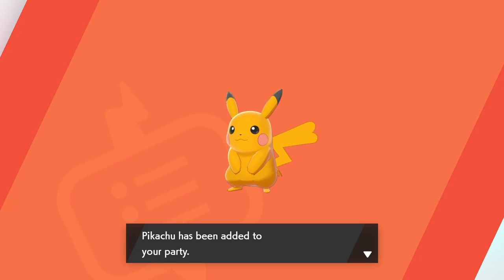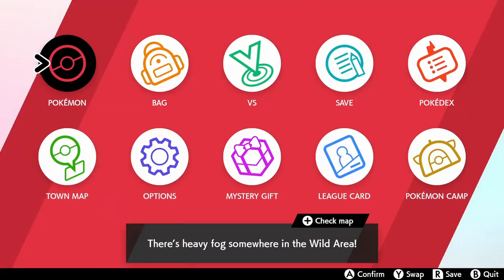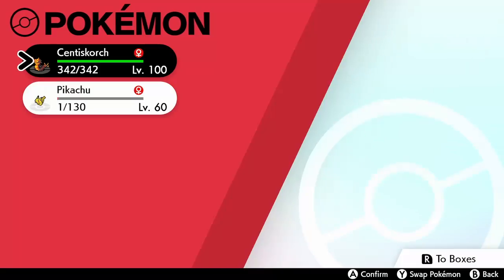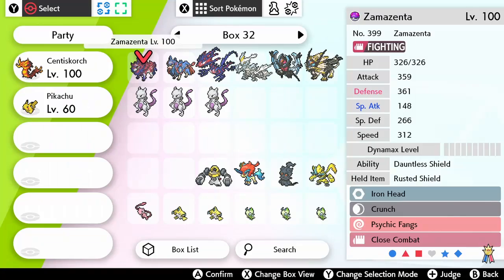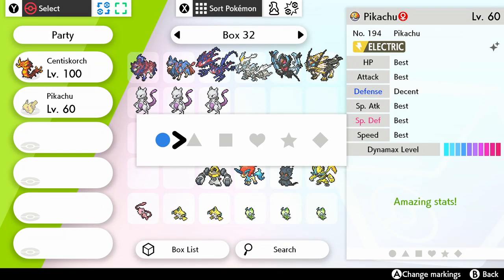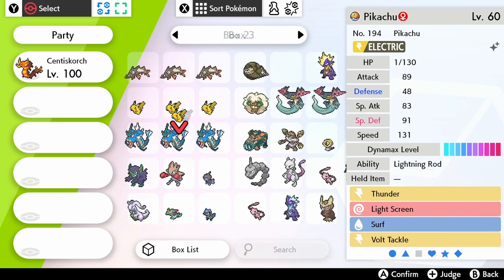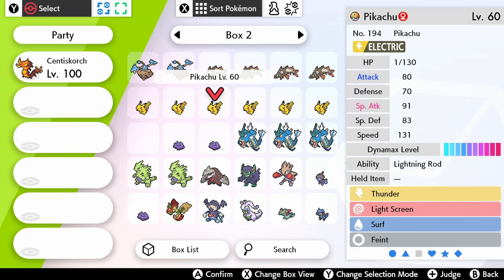A little upset that it is the heart-shaped tail Pikachu, but nonetheless — shiny Gigantamax Pikachu. I'm gonna go ahead and check its stats and all that. Hey, it does have Lightning Rod! This one can go to my team, and it has Volt Tackle too.